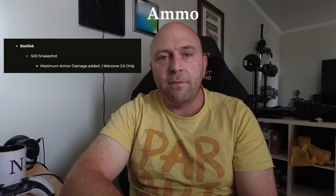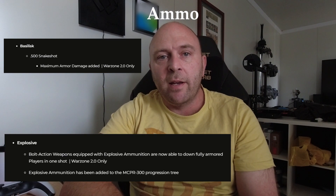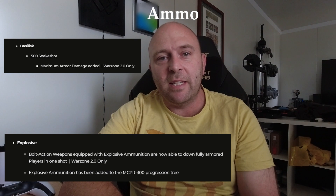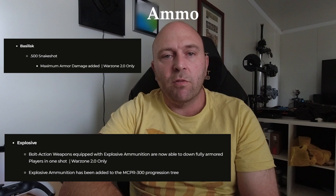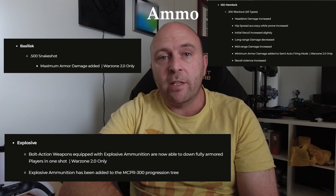One thing to mention would be the ammunition attachments. The Snake Shot has been buffed for the Basilisk. Most importantly, the Explosive Rounds — they now take down a full target with full armour in DMZ, and it has been added to the MCP-300 sniper rifle. And the 300 Blackout has been buffed as well.